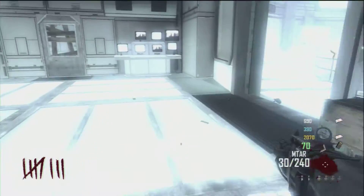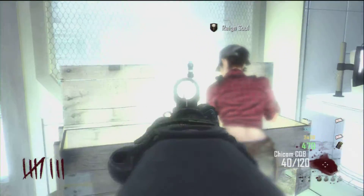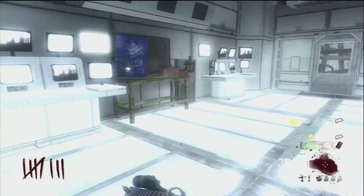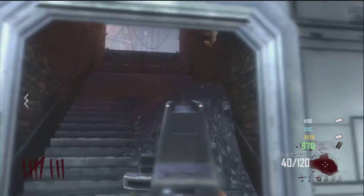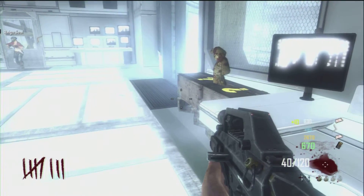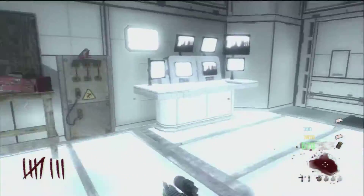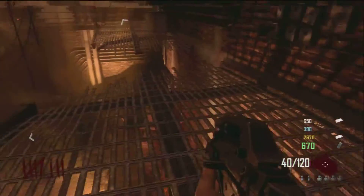Also for the ray gun — I don't know if this is true — but here you'll notice that when I buy the box and grab this MTAR, there's a green flash like I got the unlimited quick revive, the jug. I don't know if that means the Ray Gun Mark 2 is now in the box or not, but that's what I've heard. I've also heard that it just means you can get better weapons in the box. I don't know for sure, but that's another new thing I noticed. And I'm not sure exactly how to trigger the green flash — I was just buying the box and grabbing guns, so maybe you have to get a certain number of guns or a specific gun.